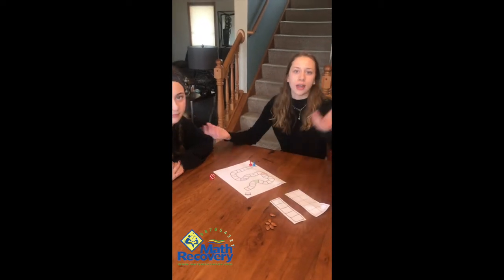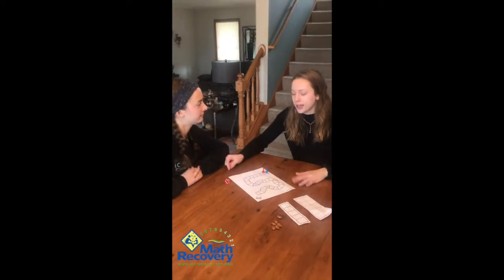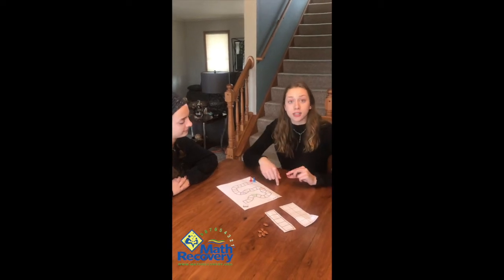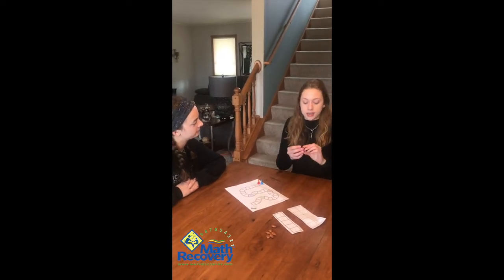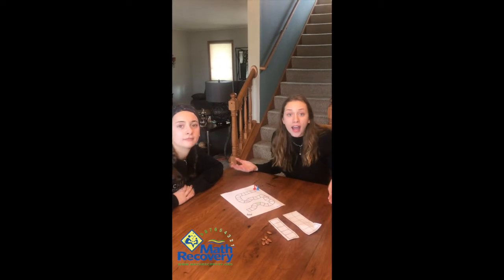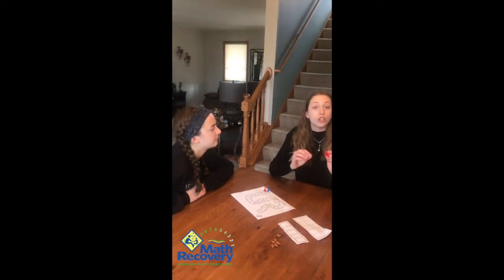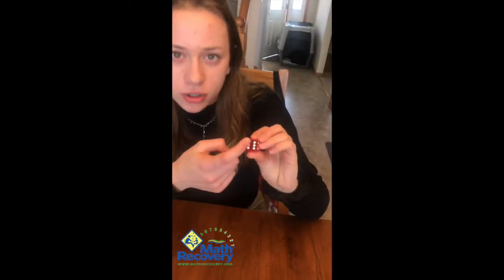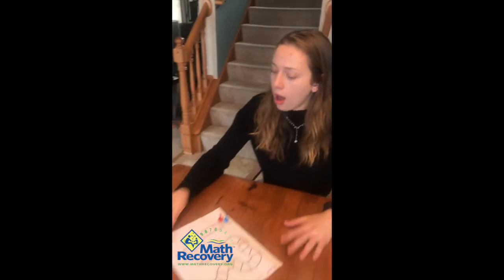You can use almonds, you can use candy — whatever you want just to show your place. And then you also need a dice. So today we're playing to make six, so any number that goes up to make six. However, you can play to make five — what you could do is just cover up this six, make a little zero, and it can just be your zero. So you can continuously use this if you want to change up the numbers.